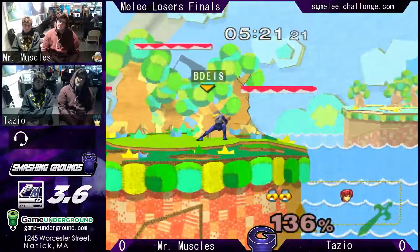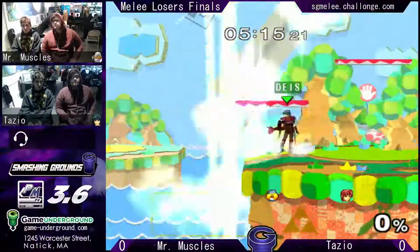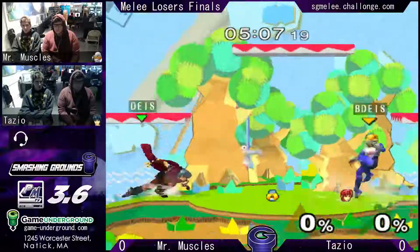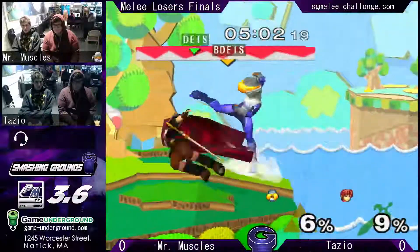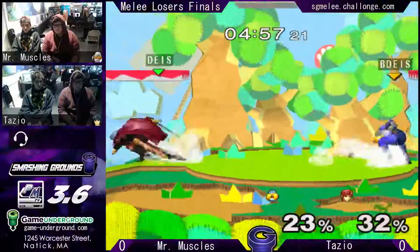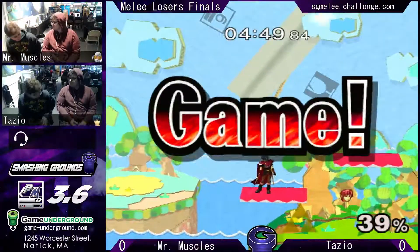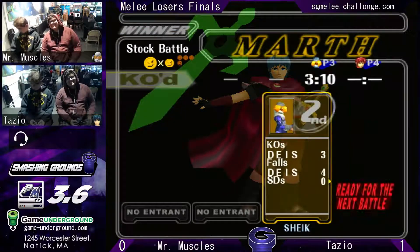He air dodges off — really unfortunate. Kind of strange for them to strike to this stage. Mr. Muscles couldn't quite get the edge there, so blast stock. There's a good grab. He tried for the near tipper — that's a pretty common setup on Sheik at low percent. That was a good shield drop up-air, and fat tipper. Tazio up to 1-0.